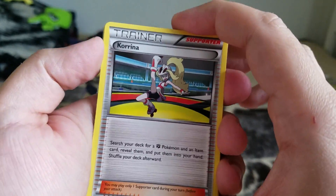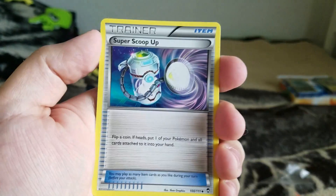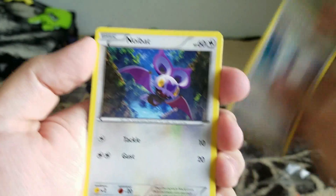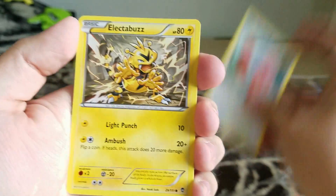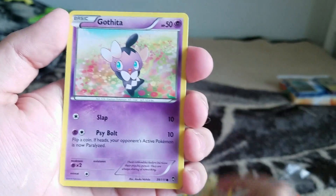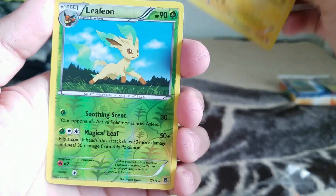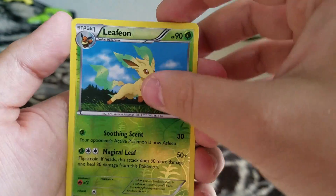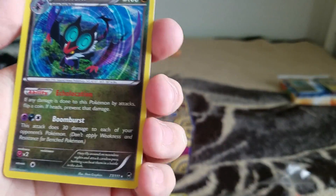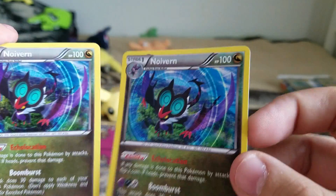From the first pack you get: Corina, Fossil Researcher, Super Scoop Up, Noibat, Lickitung, Electabuzz, Gothita, Pikachu, Reverse Holo Leafeon, and the last card is going to be another Noivern — so basically I have two now, and they're both holo.